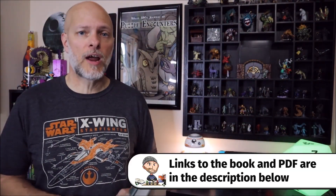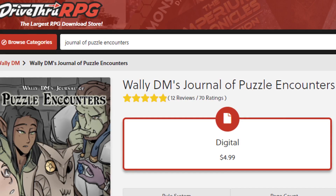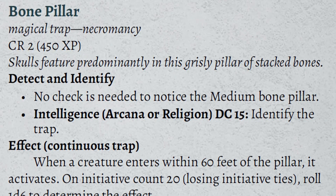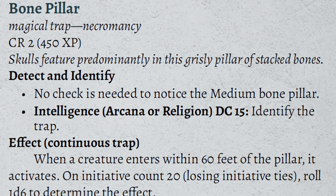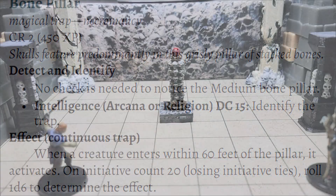Let's get started — I'm really excited to share this trap with you. This is the Bone Pillar. If you're enjoying the content on this channel, please hit that subscribe button, join me on the Discord, and pick up a copy of my book, Wally DM's Journal of Puzzle Encounters, available now on DriveThruRPG. This is a magical necromancy trap that activates when characters get within 60 feet of it. No check is needed to notice this medium Bone Pillar, and an Intelligence (Arcana) or Religion DC 15 will identify it as a trap.